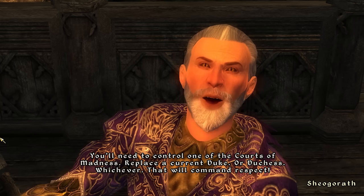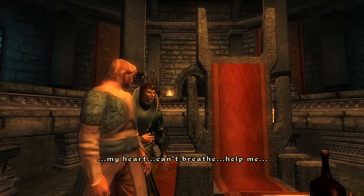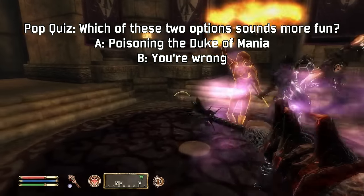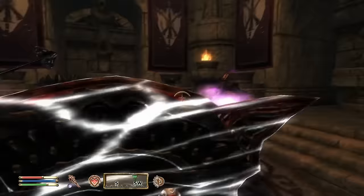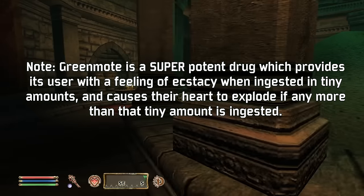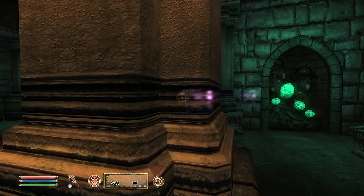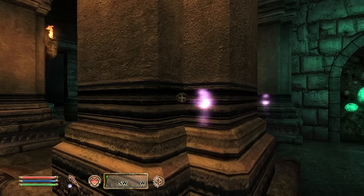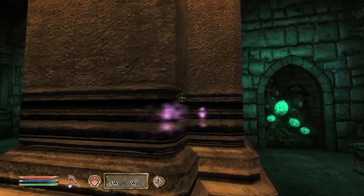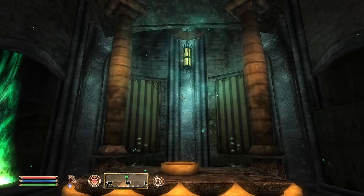From here, you are tasked by Sheogorath to take the place of either the Duke of Mania or the Duchess of Dementia. For the Duke, you must poison him with an overdosage of a powerful drug which he ingests every night. For the Duchess, you must straight up murder her and cut out her heart. The right answer is the poisoning, which involves you following the good Duke's servant to the underground silo filled with green moats, and then sneaking into the kitchen area to poison his meal.